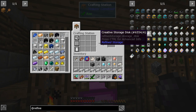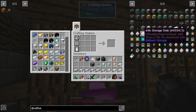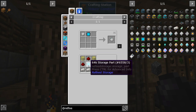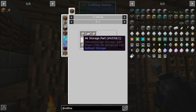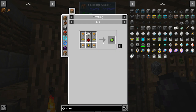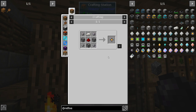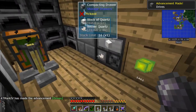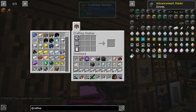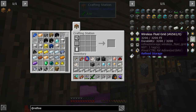For storage disks, we might as well go all the way up. For the 64k disk I need to work backwards: one part needs three of the next tier, three times three is nine, times three again is 27 of the 1k case. This is what runs people out of stuff — making all those 1k cases.